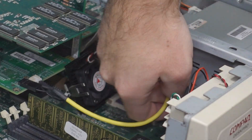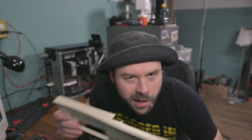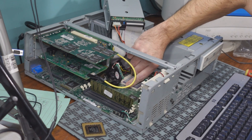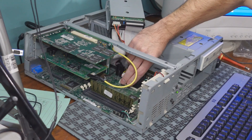I already know the answer to this because I'm not gonna be able to get the lever all the way up. Bite the bullet — it sucks because you have to take the front panel off before you can take the drives out. I guess we can leave this off for the rest of the demonstration. There we go. Get the lever the rest of the way up and pull that block.